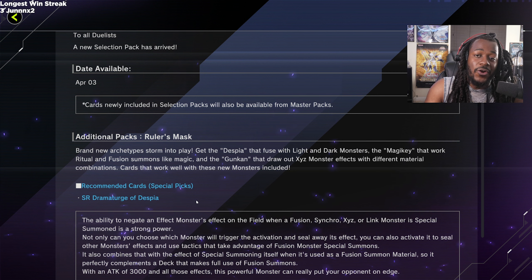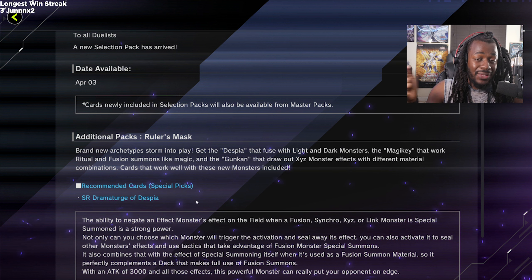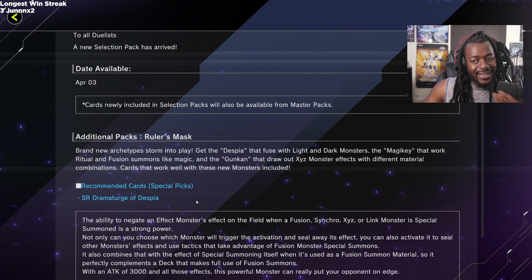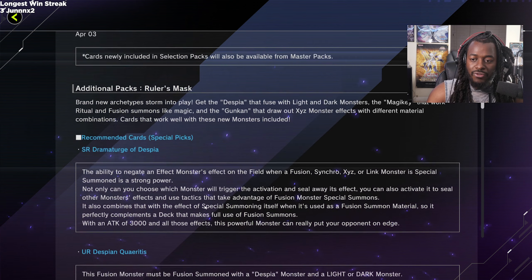We have to be conservative here because Konami is known for not giving us everything we need. For example, Machina came out in Blazing Vortex but didn't include Machina Unclaspare. We have Dawn of Majesty cards but we're just now getting Despia cards, which is really weird. So we have to manage expectations and go from there.